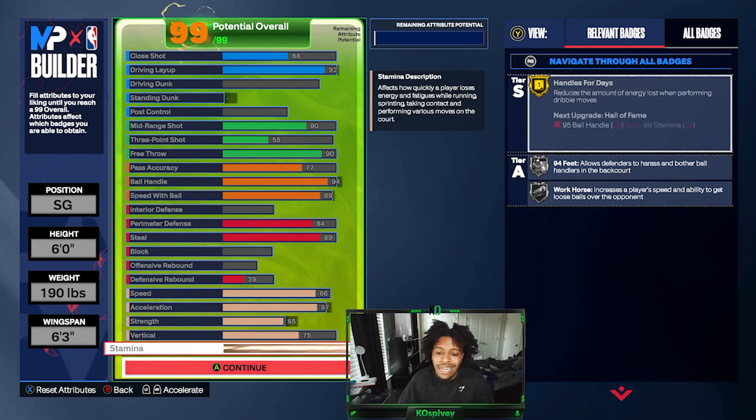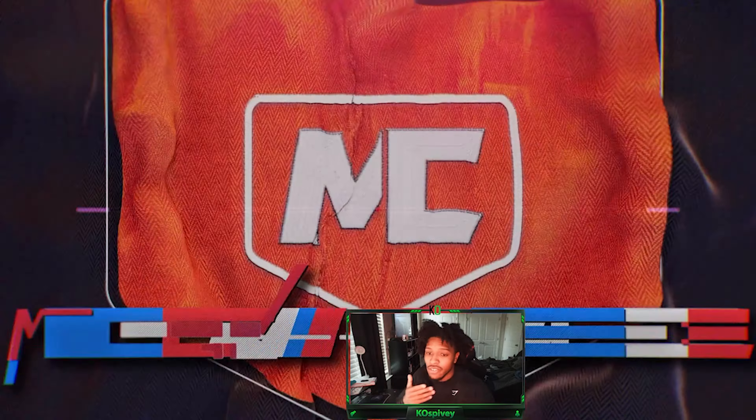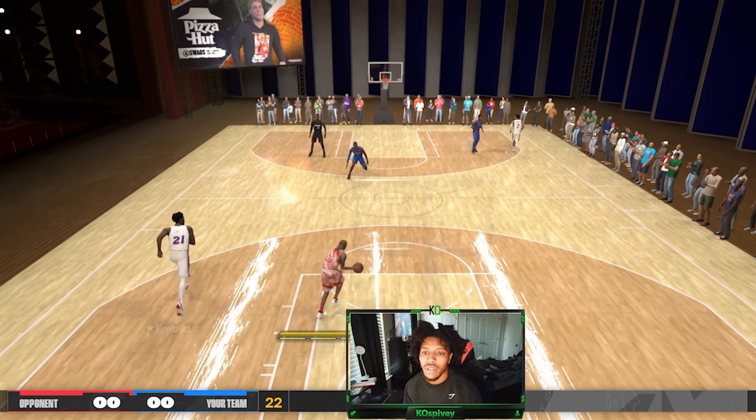I'll show you the effectiveness of the scoop layup and float game. Obviously when playing it's against the computer, but it's more about showing you how effective the finishing is — not about the actual gameplay against the computer. Let's hop into it. I actually like that we're going against Kyrie — it's a good chance to show the defense of this build. We should get the ball first — let's go, let's come down on Shay.